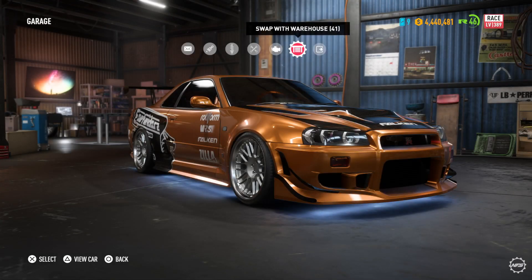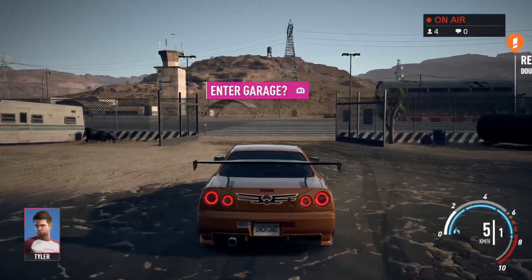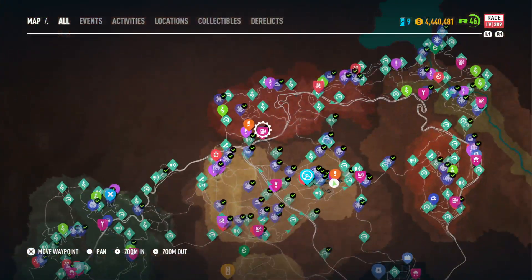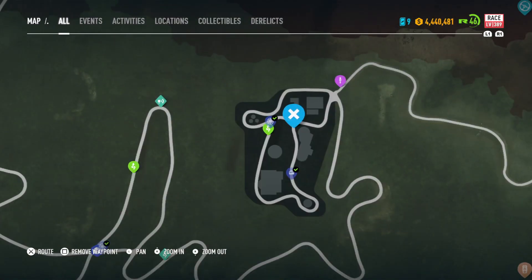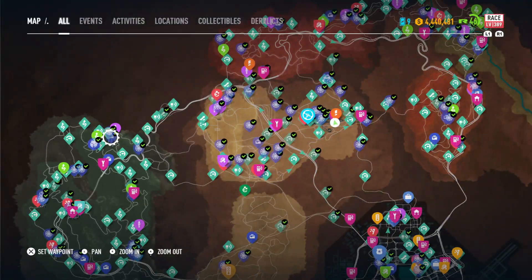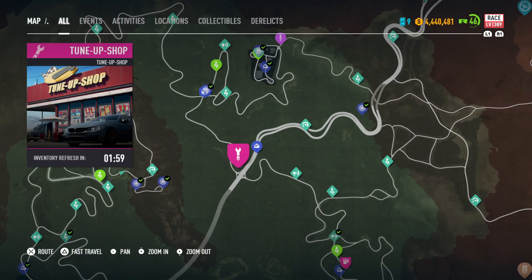Well, that is going to conclude this guide. So I'll show once again where it is on the map. The abandoned car for this week was all the way over here at the observatory. It's in this dark green area. Fastest place to fast travel to get there is this tuning shop right here.